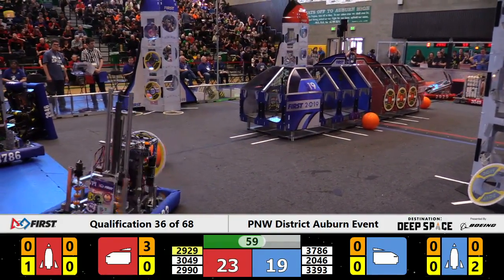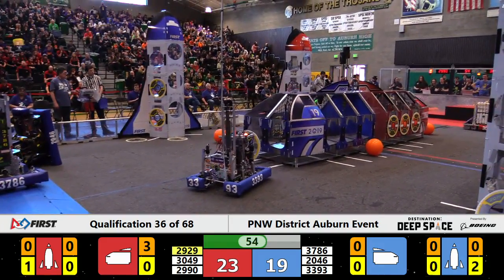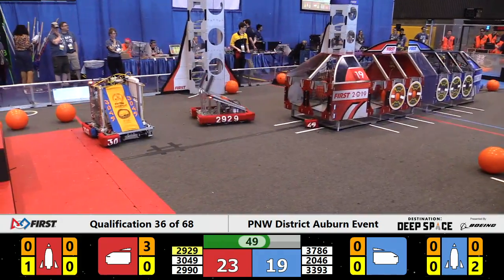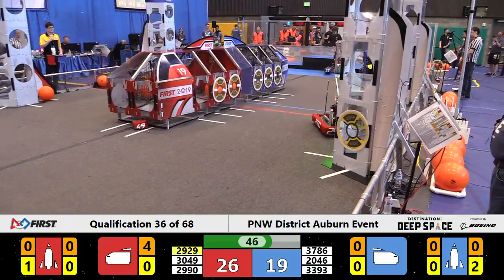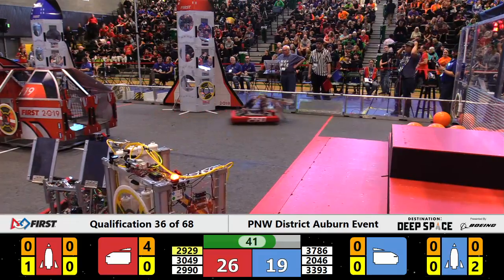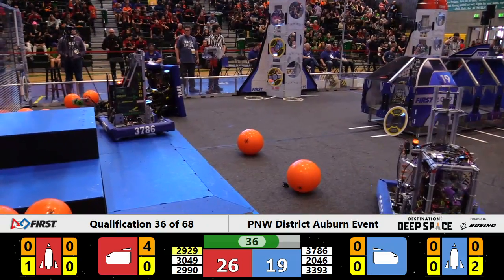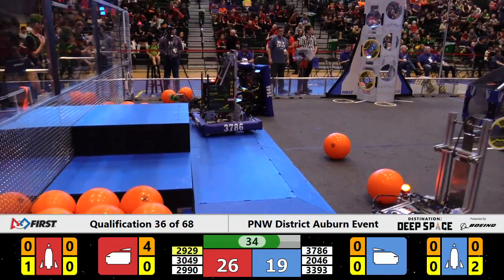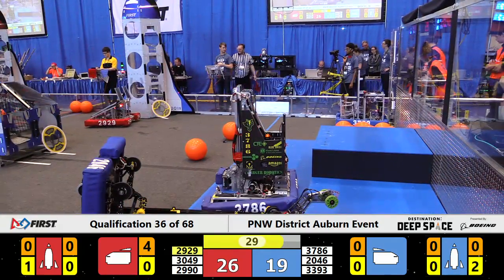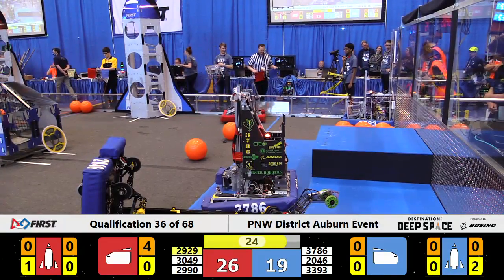They do. With a minute to go, it's 23 to 19, advantage Red Alliance. 3393, Horns of Havoc, now coming with a hatch cover for the Blue Alliance, trying to put it on the front of the Blue Shuttle — unsuccessful in that attempt. Hotwire moves to the Red Alliance rocket ship, places a hatch cover on the lower level, back in to speak to their payload specialist. Two Blue robots immobile. 3786 sitting on level one of the HAB. Bare metal on its back. 30 seconds remaining. Horns of Havoc, 3393, the only operable machine at the moment for the Blue Alliance.